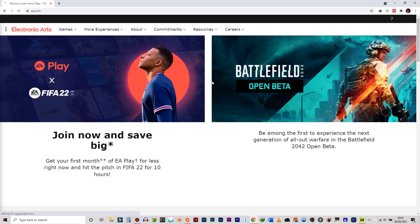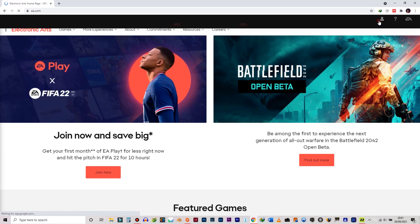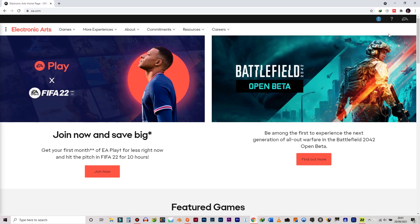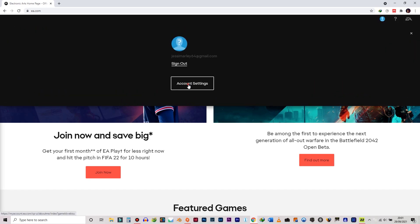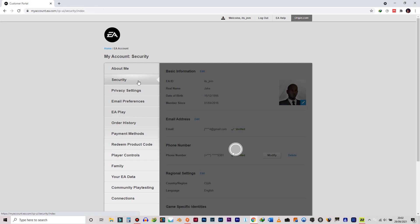Your account is supposed to be in the top right corner. I'll just log in right away. So I'm logged in now, and from there you would actually want to go to your settings. Click on account settings and then go to your security.